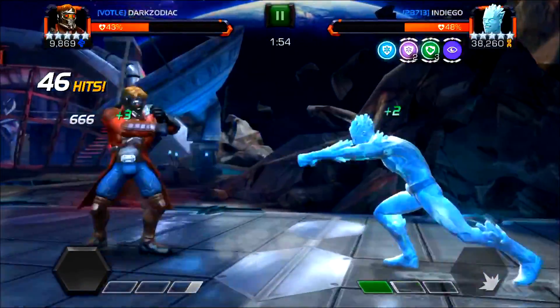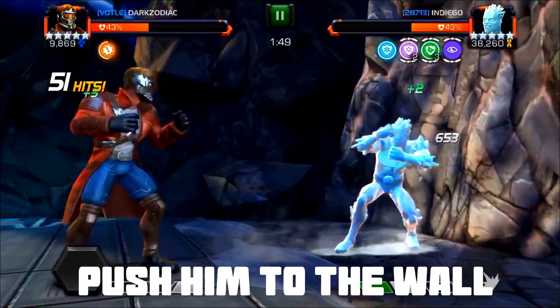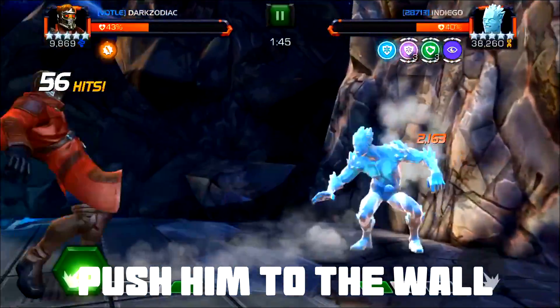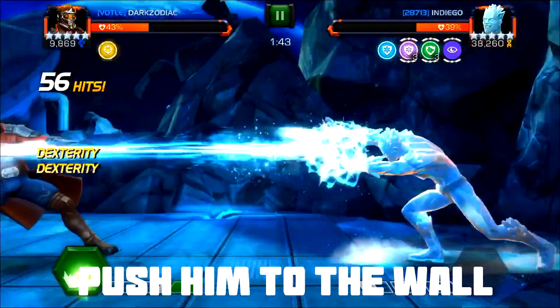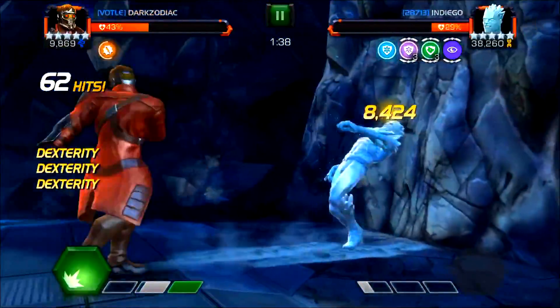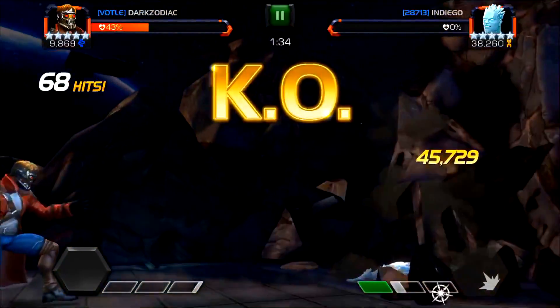On a 455, even one hit from Iceman can do a lot of damage. I also like to push him right to the wall. When you push him to the wall, he's very special-happy and likes to use his sp1. If you can dodge sp1 easily, he'll keep doing it over and over, and you just keep retaliating. As you can see here, he just keeps using sp1, so it's very easy to take him out.